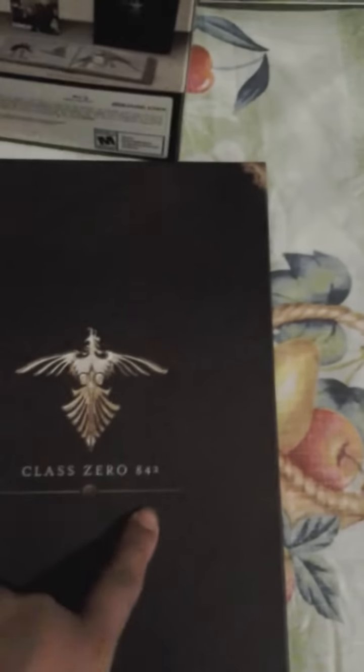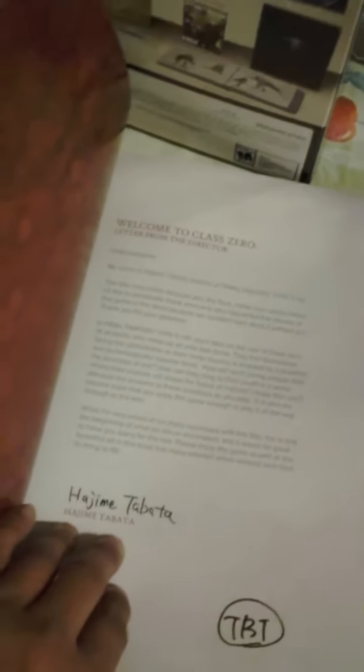This, my friends, is the Class 0842 art book. There's nothing on the back. It has beautiful artwork. Oh look — Hajime Tabata signed my book! I am so special. 'Welcome to Class 0' — letter from the director.